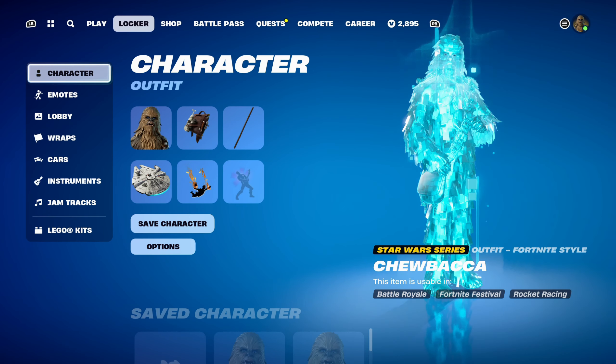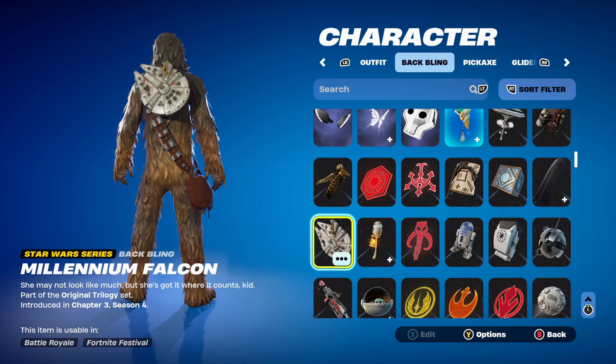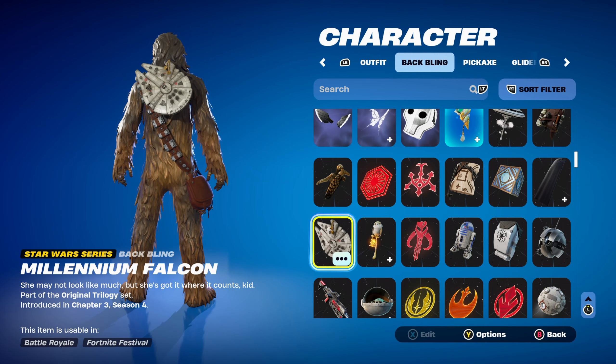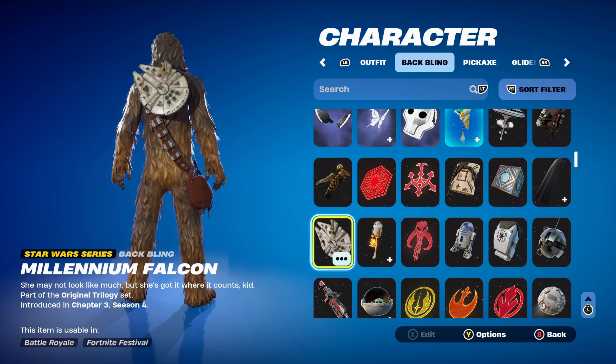Let's move on to combo number 4. For this one, I thought I'd use the back bling — the Millennium Falcon, part of the original trilogy set, introduced in Chapter 3 Season 4. This works very nicely since Chewbacca is the co-pilot of the Millennium Falcon in the movies, and I do like this back bling a lot.